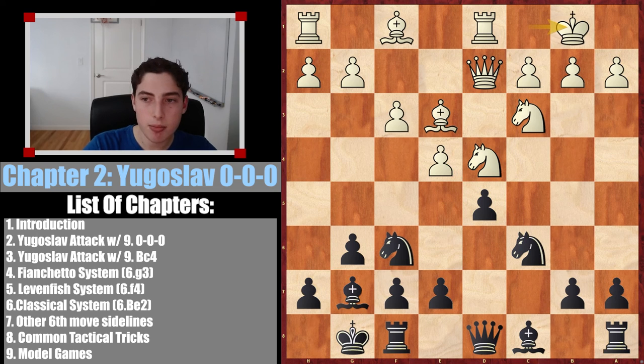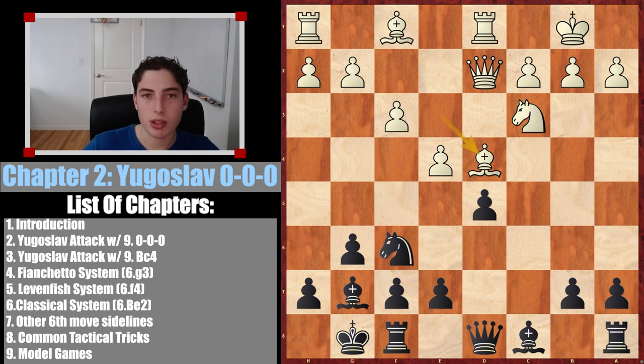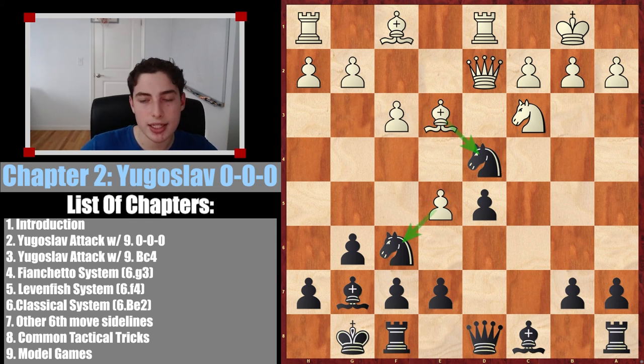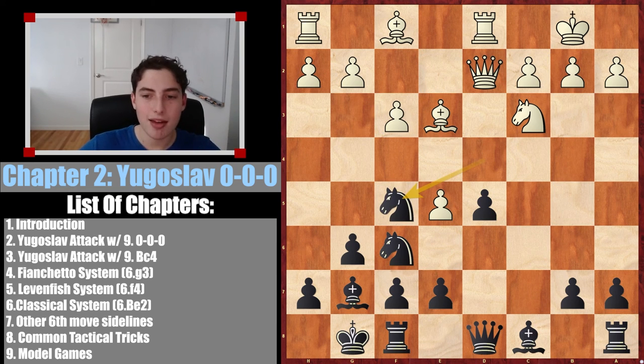Let's look at the second sideline: king to b1. Here we start by taking this centralized knight. Taking back with the queen just visually seems horrible — it lines up the queen with the bishop and tactics are coming, including ideas like knight takes e4. So instead they take with the bishop. A quick move to mention is e5, which is possible. We're up a piece but they're attacking two pieces trying to expand and throw us off. This actually doesn't work: we play knight to f5, saving our knight and attacking their bishop. If they move the bishop, we move our knight and we're up a piece, so they more or less have to take.